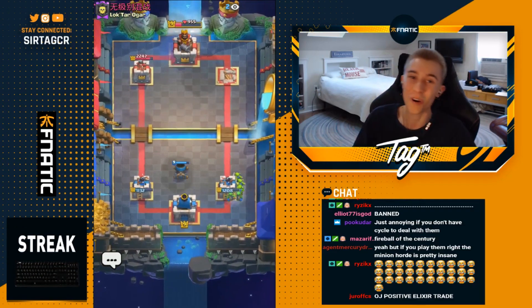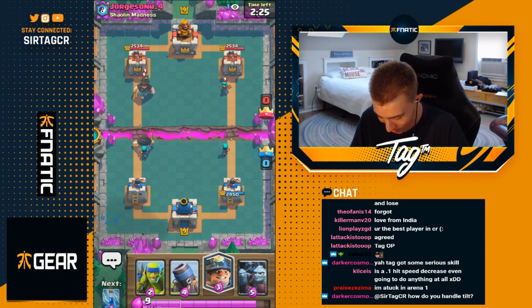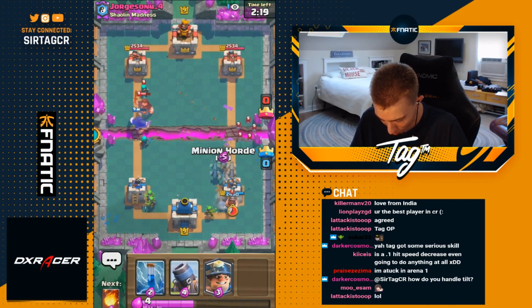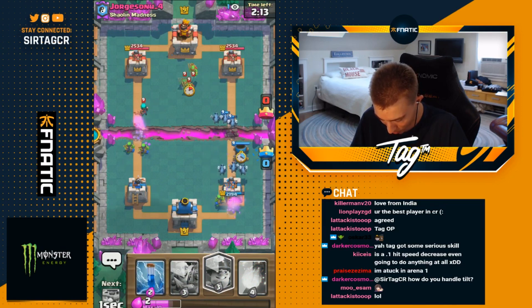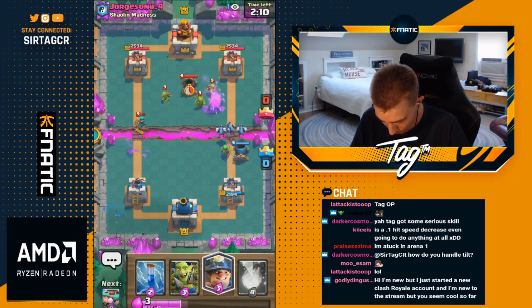Might go for 3M — he's probably gonna run the Three Musketeer variation. He does it, he's definitely rocking 3M. What I've learned in this situation is I want the Hunter to lock on. Go Minion Horde here. I don't know what he has to defend this — I don't think he has anything. He doesn't have Fireball. He just loses his tower. GG.